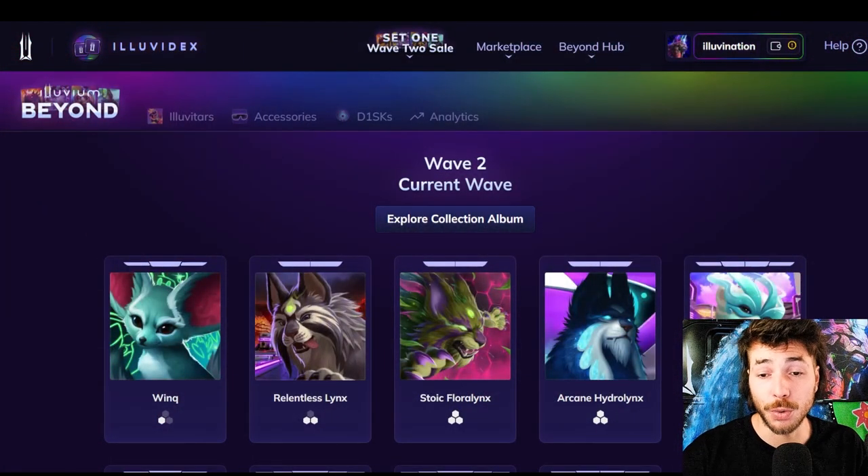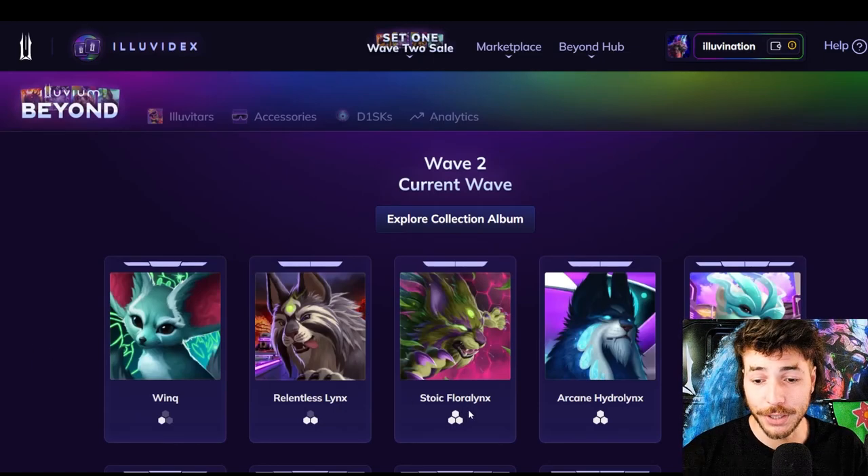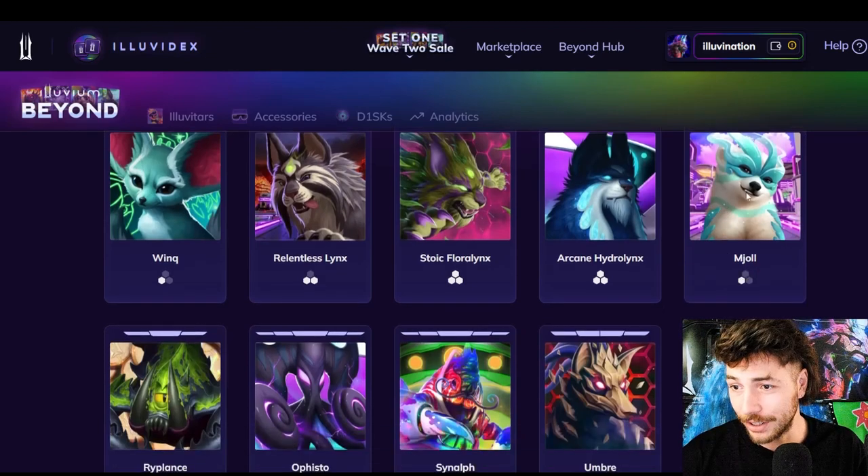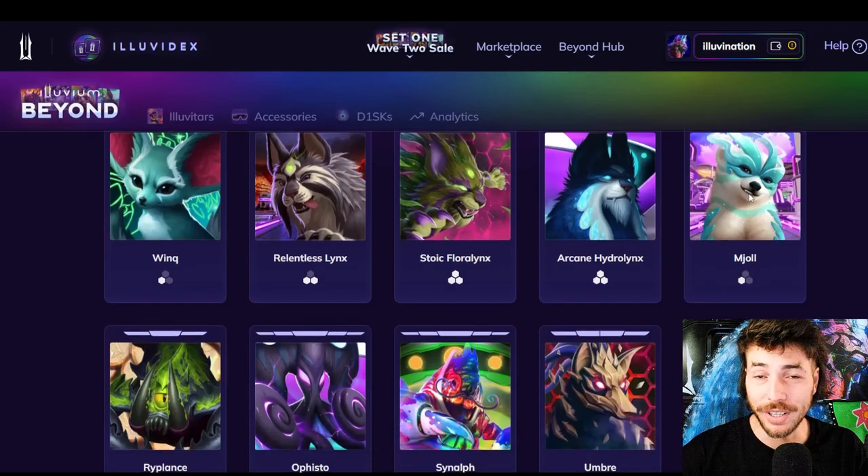First off, we got Illuvitar's Wave 2 Set 1. Let's scroll right through them, and I'm going to highlight the ones I like the most. First off, we got the Stoic Floralinks — I really like this one. He seems so much in action, like he's pouncing on something. Mjol is very, very cute, and he even has those movie star teeth in this expression. Those are all different rarities and expressions.